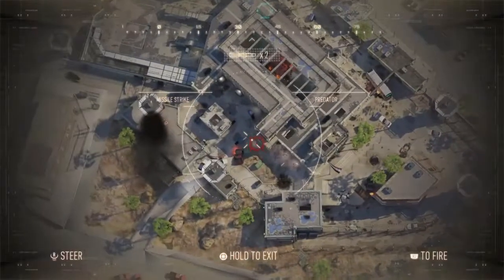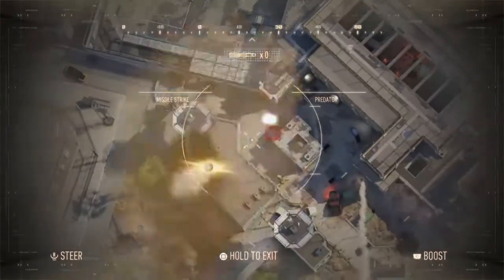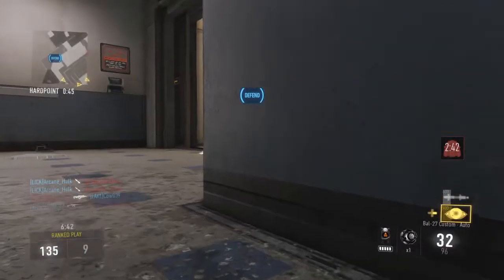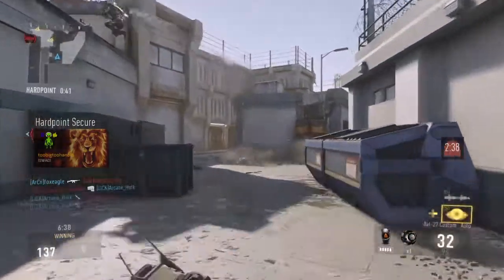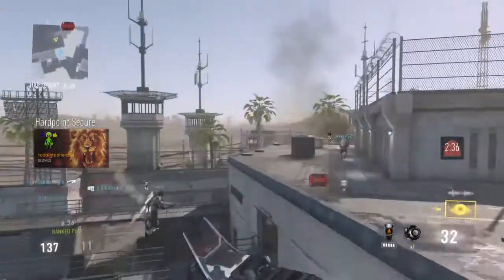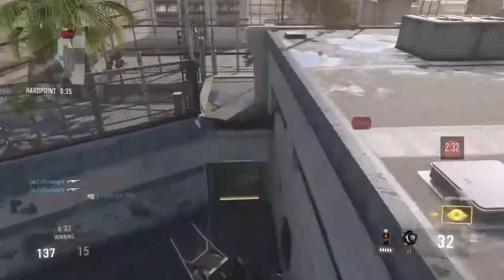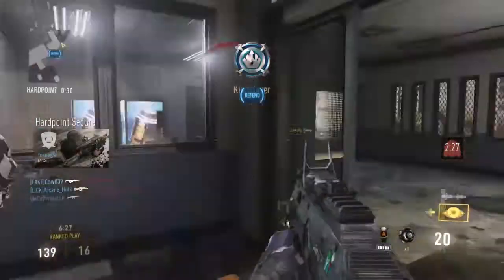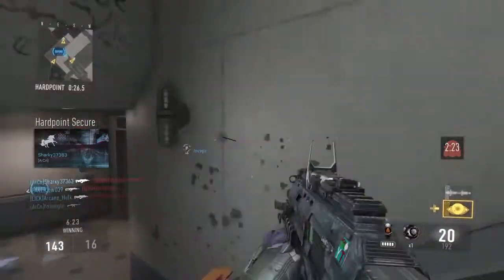A bonus tip: killstreaks can be used to cut off choke points or clear out specific hardpoints if they're out in the open. Killstreaks are good for locking down positions and shutting down choke points. My teammates here weren't too close to the hardpoint — they were a bit too far back — but we still had a strong spawn and were able to charge in and get those last 30 seconds or so.